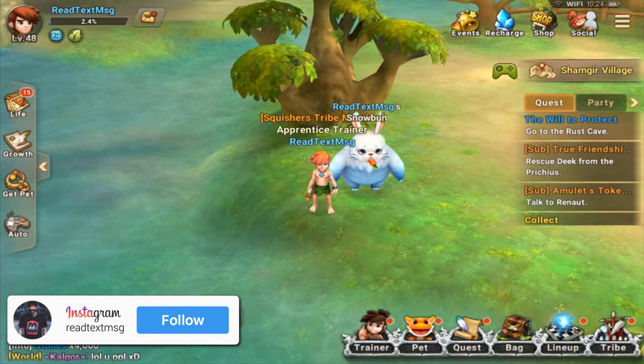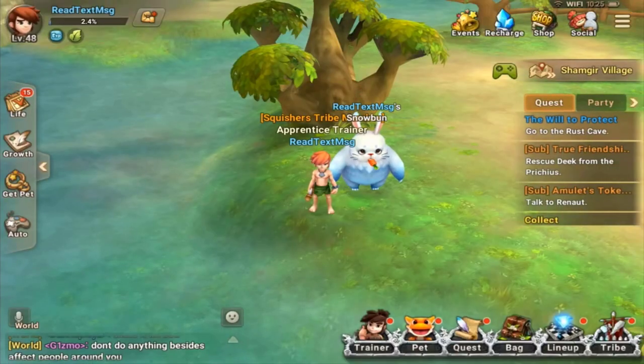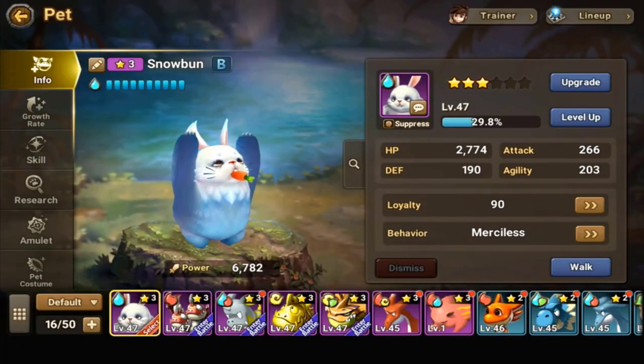Let's go ahead and look at myself. I am level 48, running 1700 HP, 90 defense, 176 attack, and our dex or agility is 199.